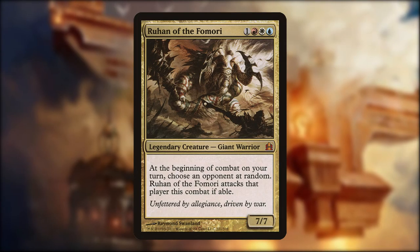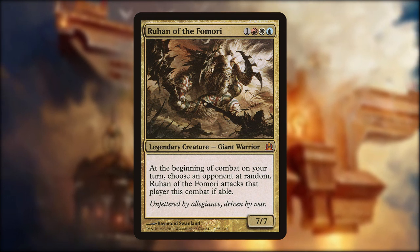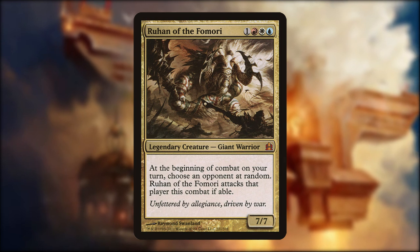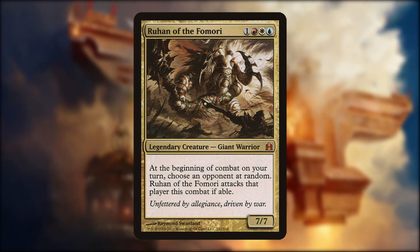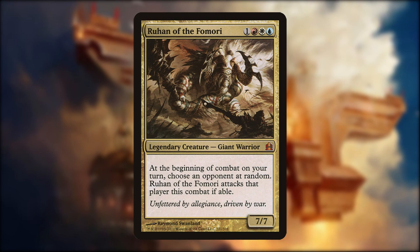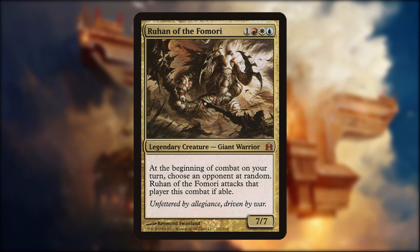Ruhan is a fantastically fun commander in Jeskai colours and great for piloting a vehicles deck, as he's got enough power to crew anything we want. Being able to tap him down before combat takes out the random attack, which can be really handy, but it's also fun sometimes to roll the dice and see where he swings. The deck is running a ton of vehicles, creatures, and spells that support the strategy.